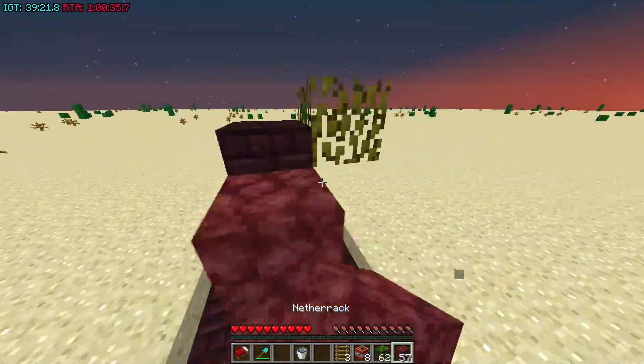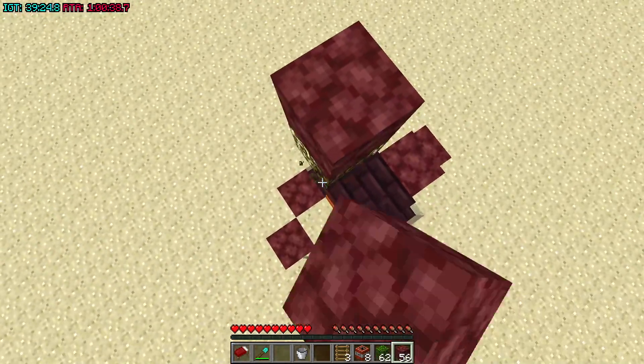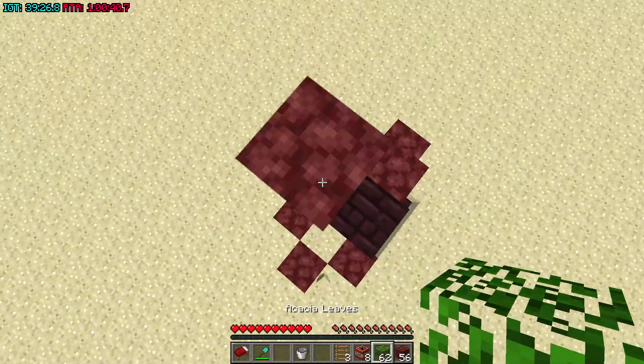Place a leaf right there, jump on that, place a solid block, break this leaf. From here you can build up four blocks.